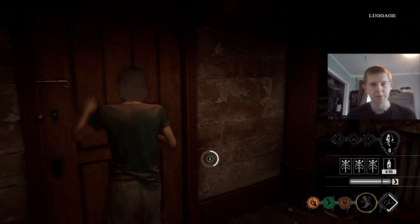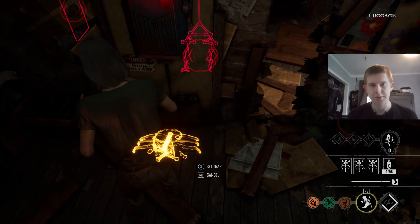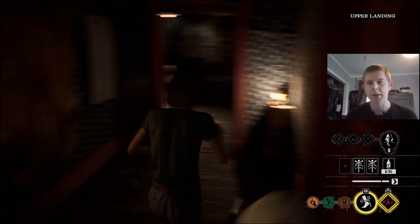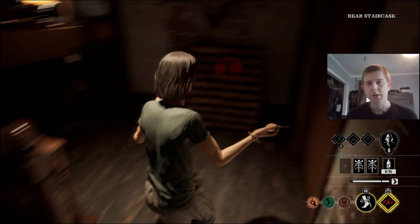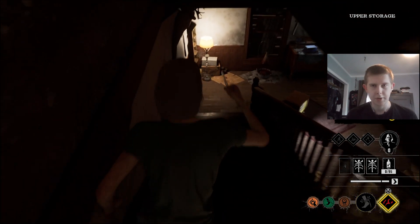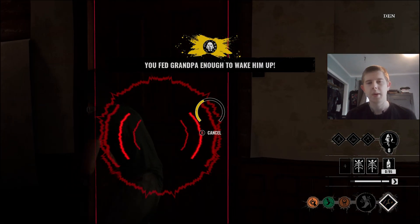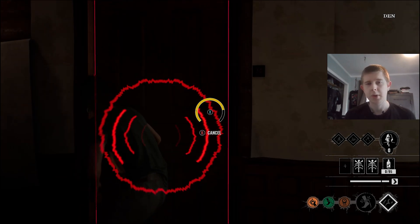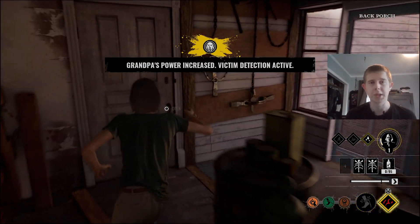First, we're going to latch this door and throw a trap right on Fuse. Since we have Cook, I'm going to allow Cook to put up his locks — he's got locks he can put up on the front two doors and the back door. If you have no idea what I'm talking about, go watch my previous video — I did a Cook build on Family House, and that's a pretty important video if you want to see how Cook functions. Perfect, I already got the trap set up.